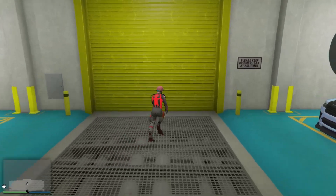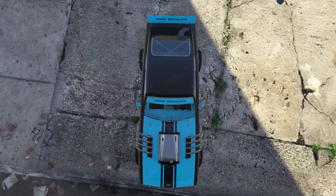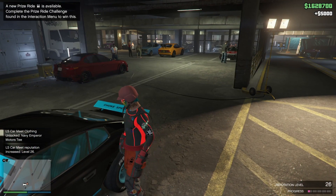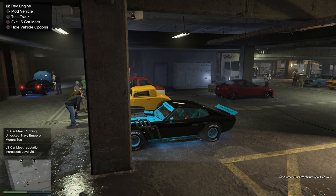Head over to LSCM and enter there with the car that you want to take the mods from. I want to get the mods off this car and put them onto that R2 3000, so you drive into the LSCM. Once you load in, hop back in the car, press square then right on the d-pad, and just change one thing on the car.